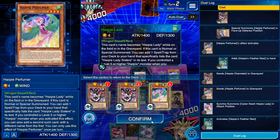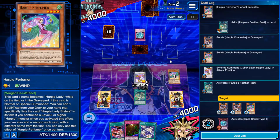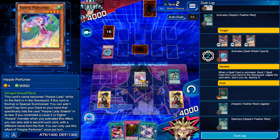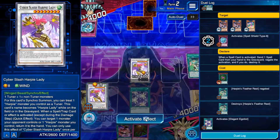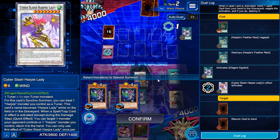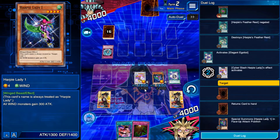Let's talk quickly about chain links. Simply put, effects don't happen at the same time but may trigger at the same time. If the trigger for multiple cards is met simultaneously, a chain will form and resolve in reverse order. This means you can prevent effects from activating if you chain a card that can stop that effect before it resolves. Don't worry if you don't get it — the game does this automatically.